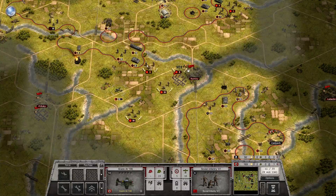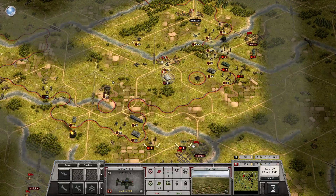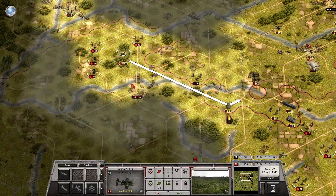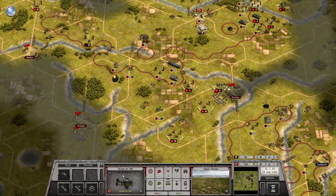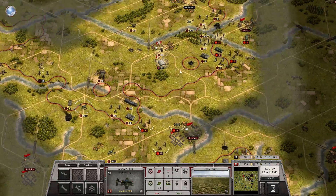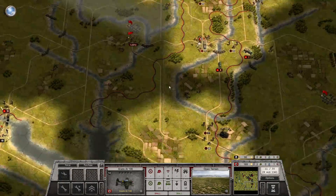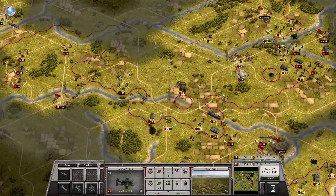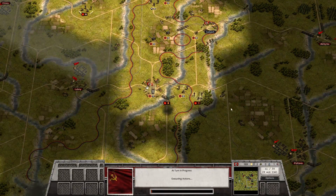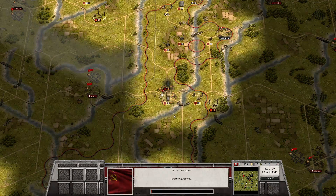Infantry, infantry, and then conscripts down here — and here is the other reconnaissance plane. It looks like we are pretty close to Romney on both sides. We still have some counter-attacks that we are defending against, but that seems to be going quite well. The BA-20 — I forgot — will take a shot at my AA gun, causing no damage though.